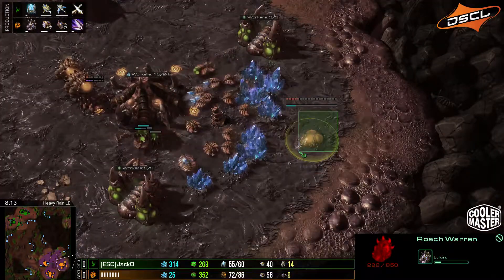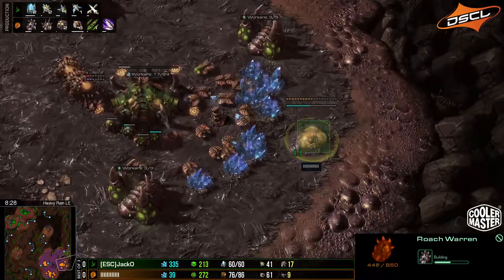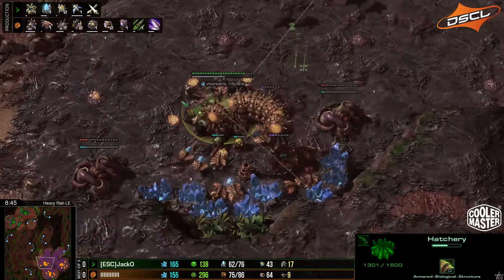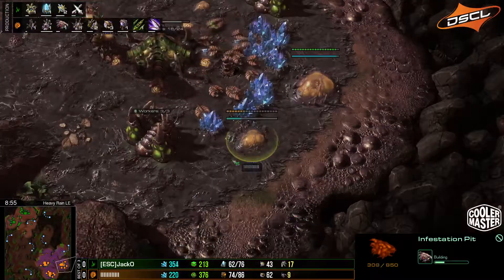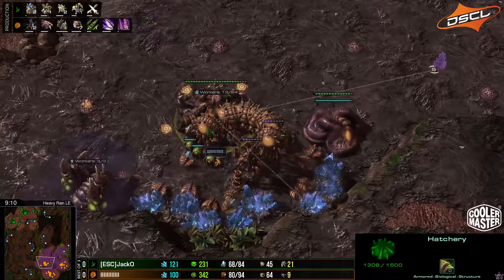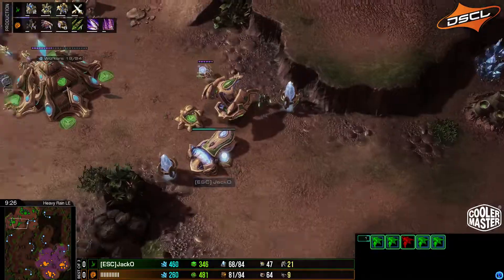Interestingly, only now is he going for plus one Roach stuff. The Roach Warren is a little bit late — it should have been queued up immediately after the evolution chamber so it finishes together with the lair, letting you tick plus one and queue Roach speed right as the lair finishes. But no, he's moving into hydras and even getting an infestation pit. This is too much tech — he's doing a one-of-everything build, and he's already on six gases.